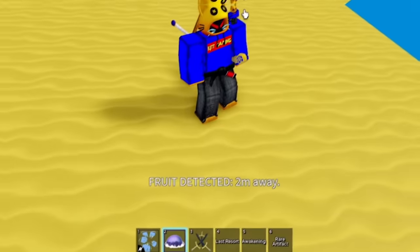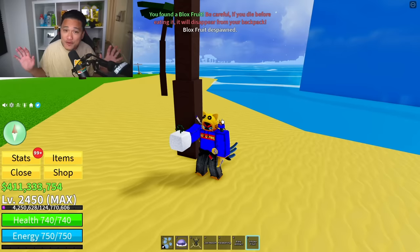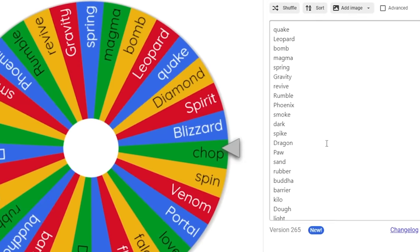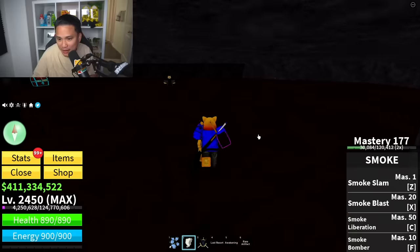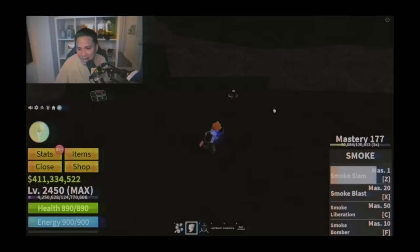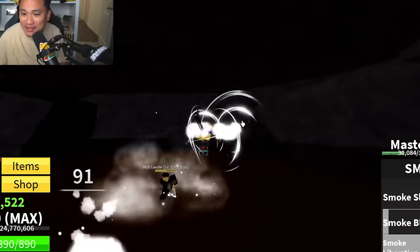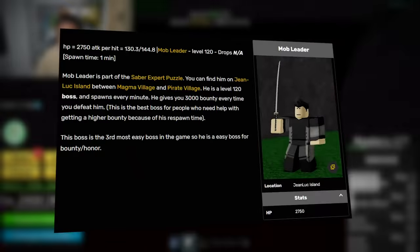Using the fruit notifier, there's a fruit only 600 meters away — it's Smoke Fruit. Smoke isn't great but not terrible — at least we're getting rid of the bad fruits. Removing Smoke from the list. Smoke has four skills: Smoke Slam, Smoke Blast, Smoke Liberation, and Smoke Bomber. Using every skill — Smoke is actually pretty good. Boom! The Mob Leader is down.